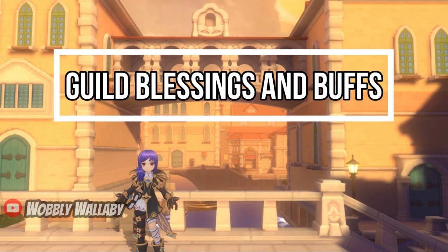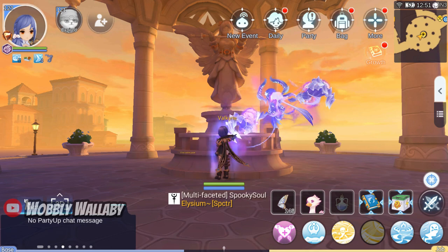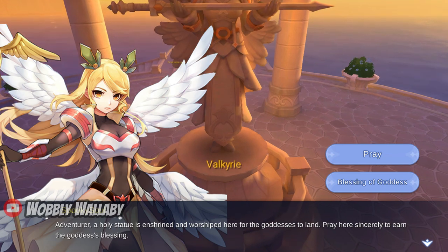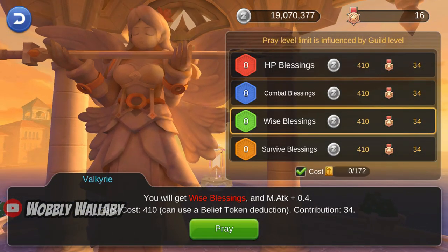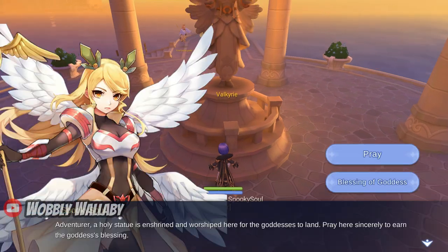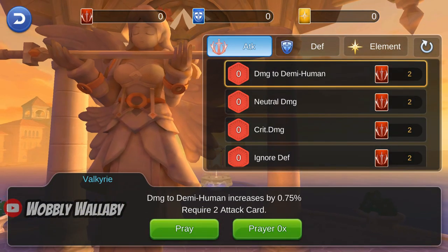Next are Guild Blessings and Buffs. For this character, I haven't invested in guild buffs or got the vouchers for it yet. If I did, I would invest in Wise Blessings for more magic attack for prayers. For guild blessings, I would invest in magic penetration percentage.